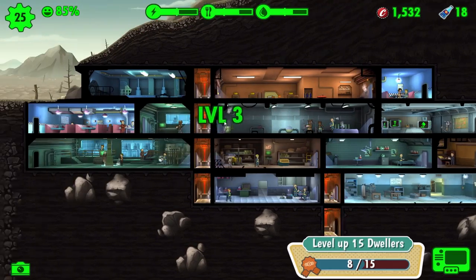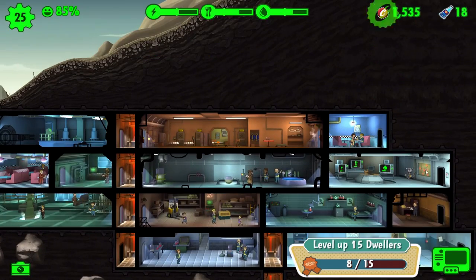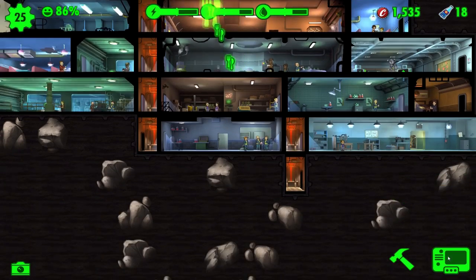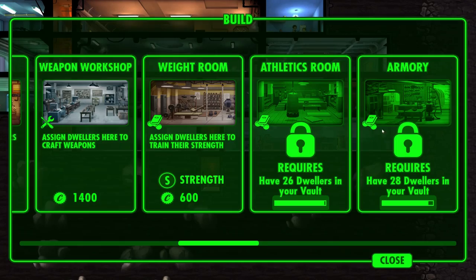Decisions, decisions. Mr. Handy, where is your booty? Where's the hand maestro gone to? Go to this room actually - I want you to automatically collect some power. That's going to be way more important than some of the other shenanigans we got.